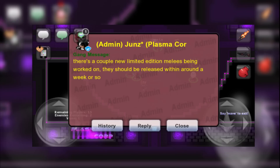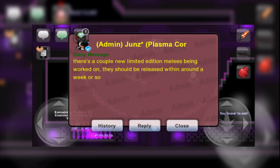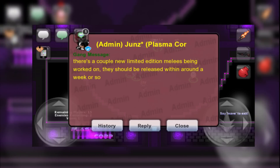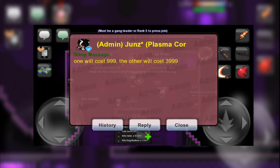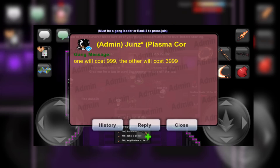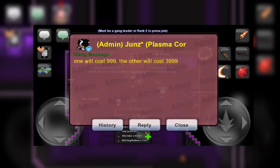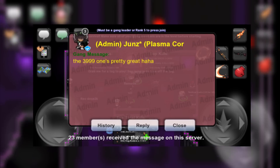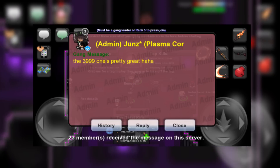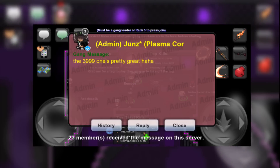Starting off, I'd like to show the leak that in my opinion will have the biggest implications on the trade scene. As per Jins, we'll be seeing a new limited shop coming very soon. This will include two new tradable melees. One of these will cost the usual 999 plasma coins as we saw with the neutron scythes, however the other will cost a whopping 3999 plasma coins. Sadly, I don't have any info on what these items are actually going to be, except for Jins briefly saying that the 3999 one is going to be pretty great. That being said, it is still obvious that this shop will have huge implications on both the plasma and trade scene.